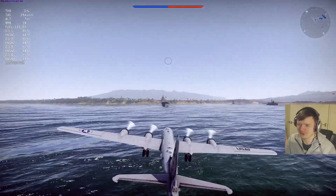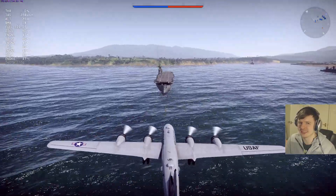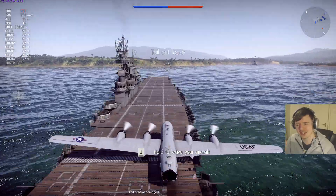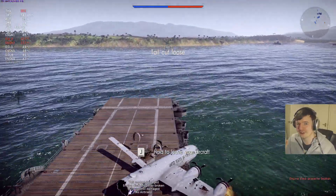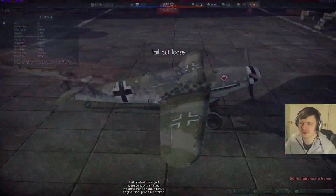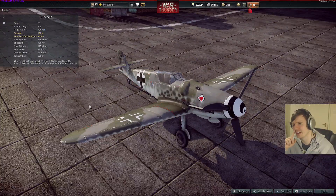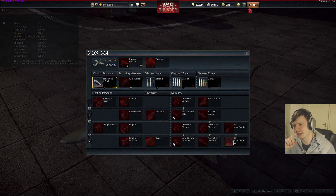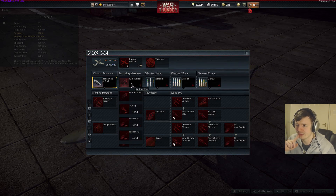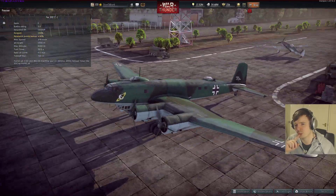I also decided to try landing the B-29 on a carrier as a little challenge, considering it's probably the biggest plane in the game — that didn't turn out too well. As I said, the plane's kind of dead at 7.0 since it'll be shot down by jets. There's also the BF-109 G14, which is like any other BF-109 but can be upgraded with extra 20mm or 30mm cannons, making it another powerful addition to the German arsenal.